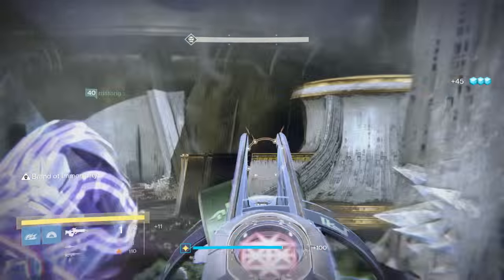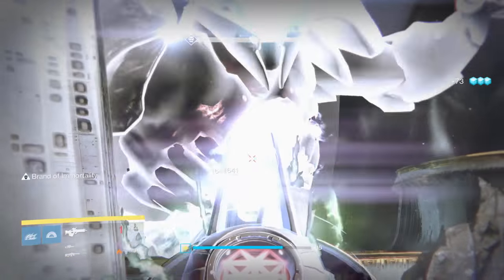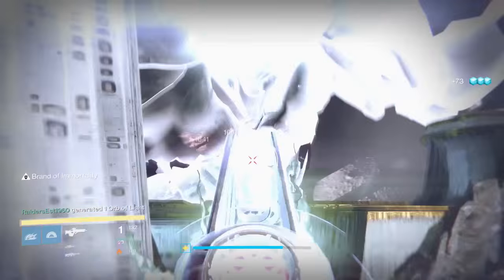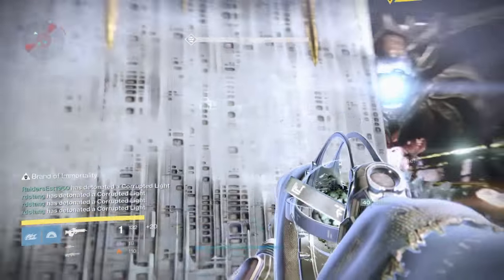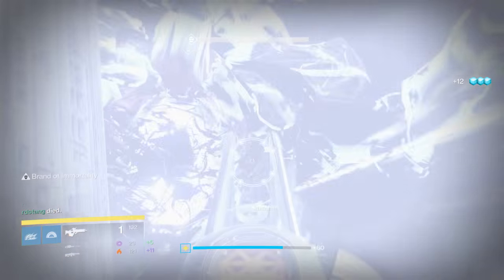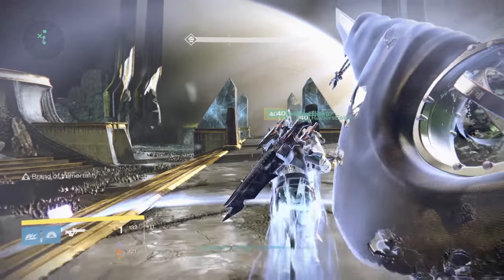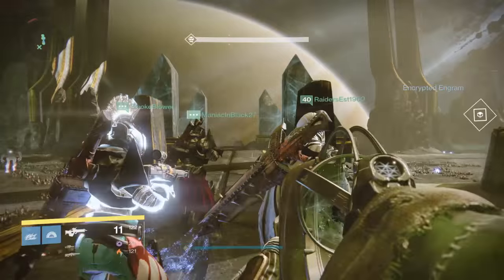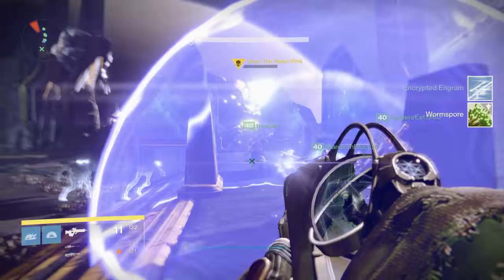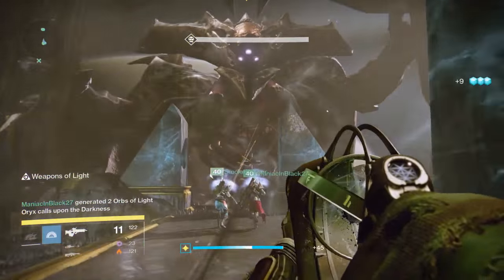All you need to do is detonate all 16 bombs at the same time. It doesn't matter if someone dies throughout the process, but obviously try to stay alive to help your teammates. Keep all the bombs in the same area so one person can detonate all four at once on each corner. Save all of them until the last round - do four rounds of killing ogres, save the bombs, then blow them all up. Oryx should then have no health. If he's still got health, wipe and start again, and then Oryx will pop up in the middle for you to kill.